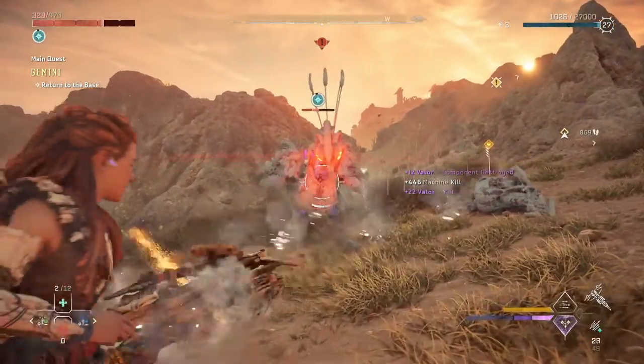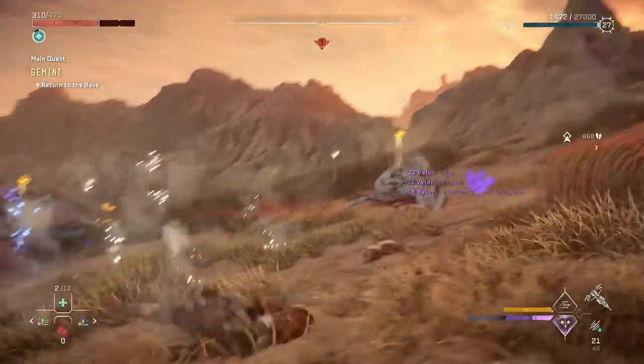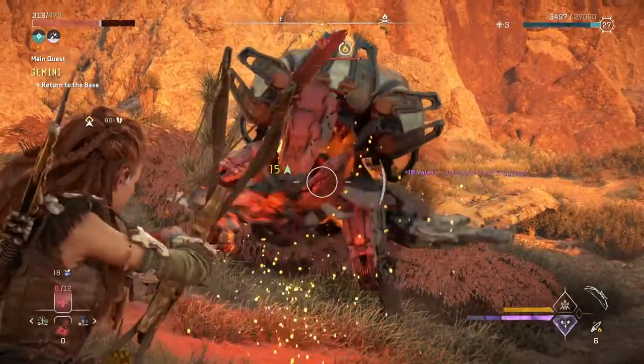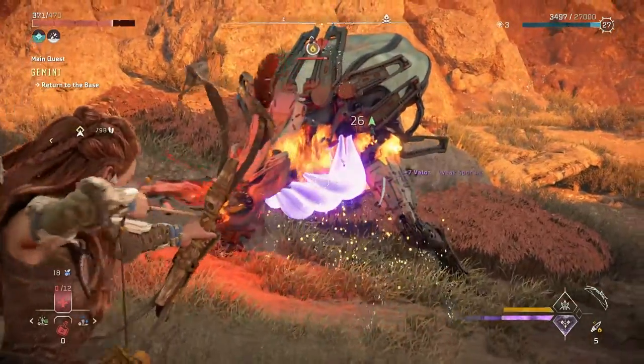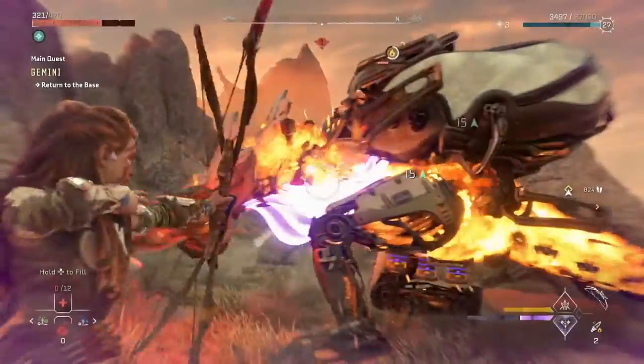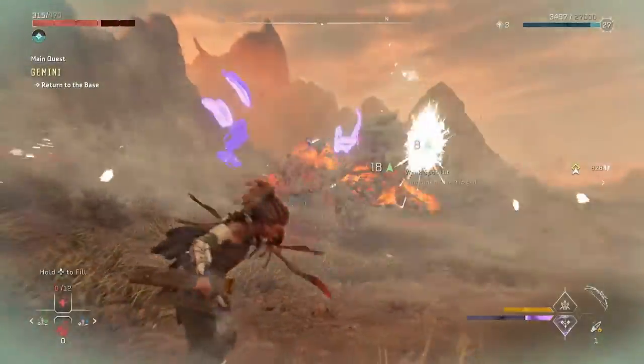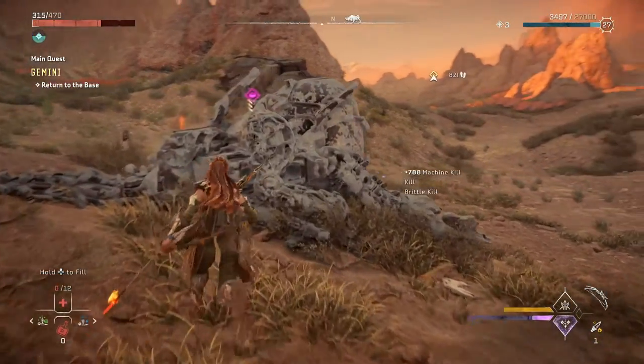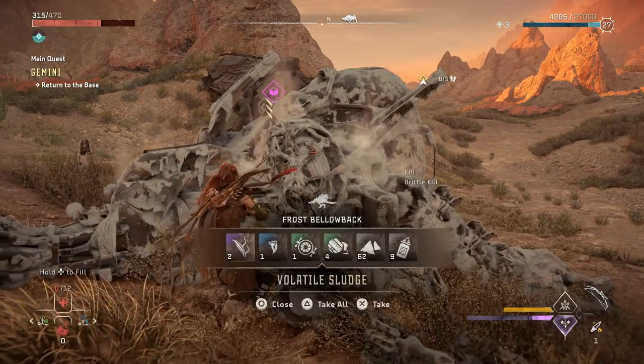Once you've got the Bellowback isolated, hit it with Fire in the case of the Frost Bellowback, and Ice in the case of the Fire Bellowback. Make sure you don't hit the Cargo Refining Sack on its back — just focus on the rest of the Bellowback. The Gullet is fair game, but leave the big sack on its back.